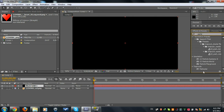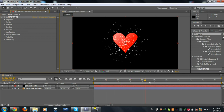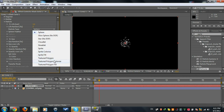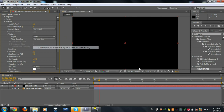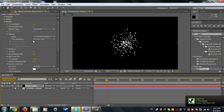We're gonna search for an effect — a plugin called Particular, Trapcode Particular. If we scrub out in the timeline we're gonna see we have some particles. Now what you're gonna do is untick the heart layer and go to Particle. Set the particle type to Sprite Fill, and the texture we're gonna set to our layer which is the heart. You can see some small hearts appearing.